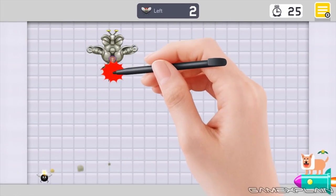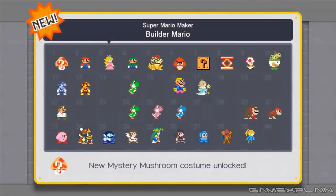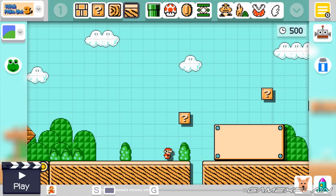So you want to play the secret Nat Attack Fly Swatting game in Super Mario Maker, or maybe you just want to unlock the Builder Mario costume that you get for beating it instead. Well, whatever the case, there are actually two ways to access this secret minigame.